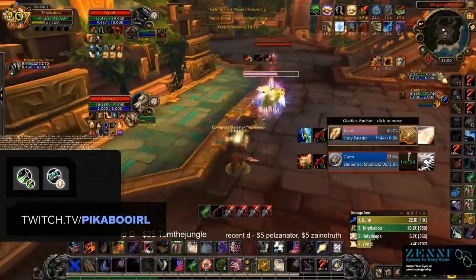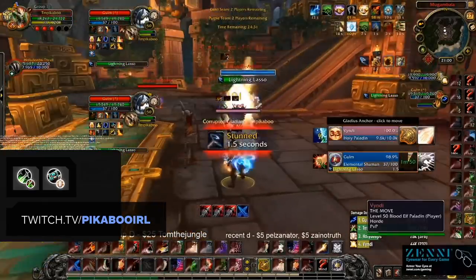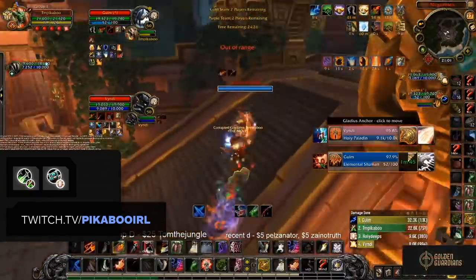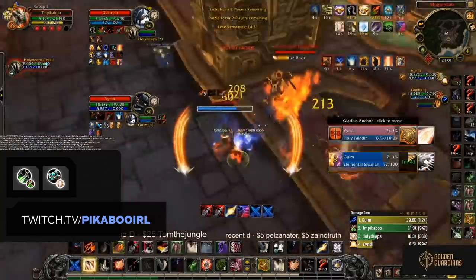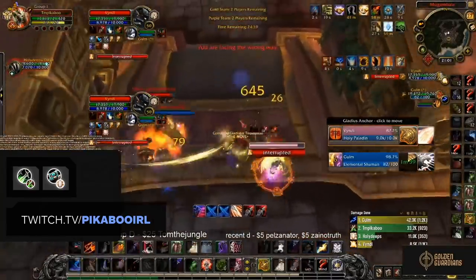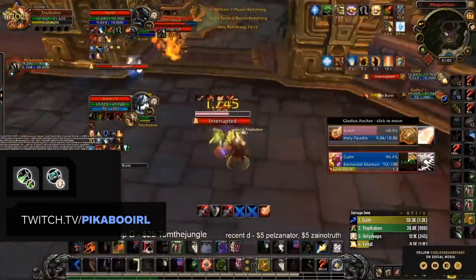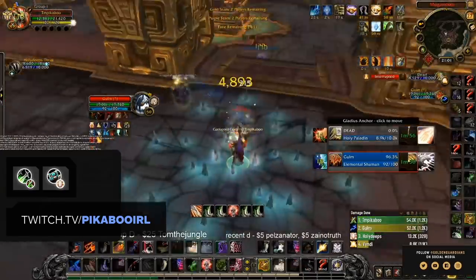Our first Rogue composition on this list is Assassination Rogue with Disciplined Priest — an extremely strong combination that pumps out some of the highest damage in the game while also having decent control. The difficulty is based around tactics: knowing where to multi-dot or crowd control. The basic setup is a Kidney Shot on one target with Psychic Scream on the other, having your Priest assist with damage during the Kidney Shot using Dark Archangel, Mind Blast, Mind Games, and a potential Schism.